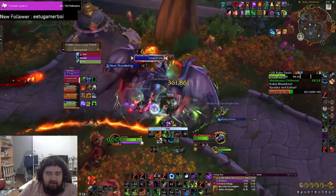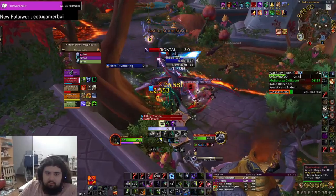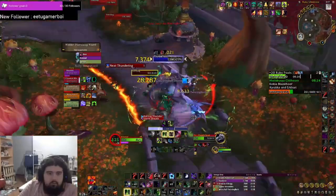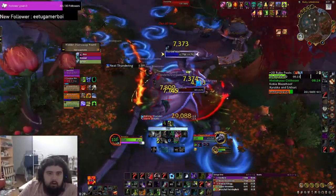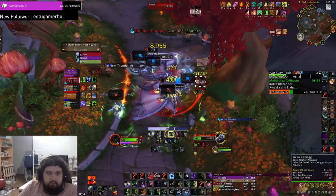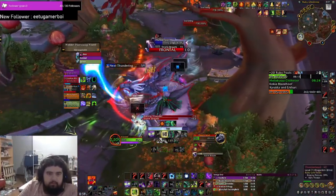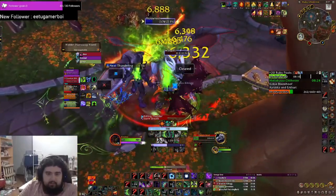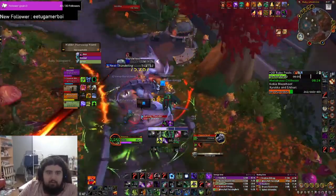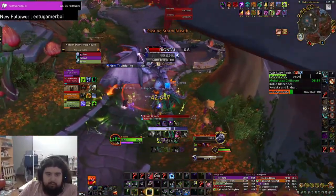When optimizing damage, the biggest mistake I see from newer players is holding cooldowns. Try to use Metamorphosis and other big abilities such as The Hunt and Essence Break as much as you can, even if it's not the most optimal place to use them. When you have experience, you'll learn the best times to use cooldowns, but especially as a beginner, it's really important to get to use your abilities. More casts of an ability is usually better than fewer, better-timed casts.